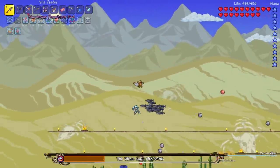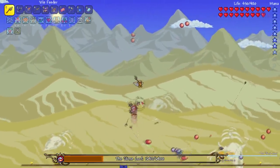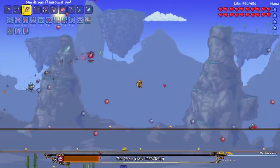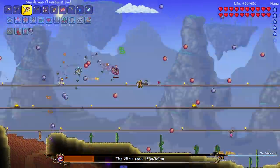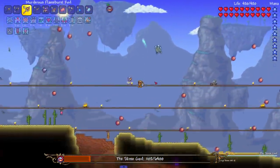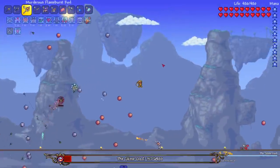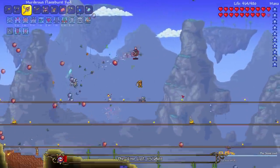Okay, this is gonna look chaotic with so many things everywhere. We're gonna drop the Herrings and go straight to the Vile Feeders — these guys are a lot faster, they should be able to latch on. I didn't mean to take those hearts — I should stay away from them in case I need them later. Definitely the worst thing about the God Slime is all these balls everywhere.